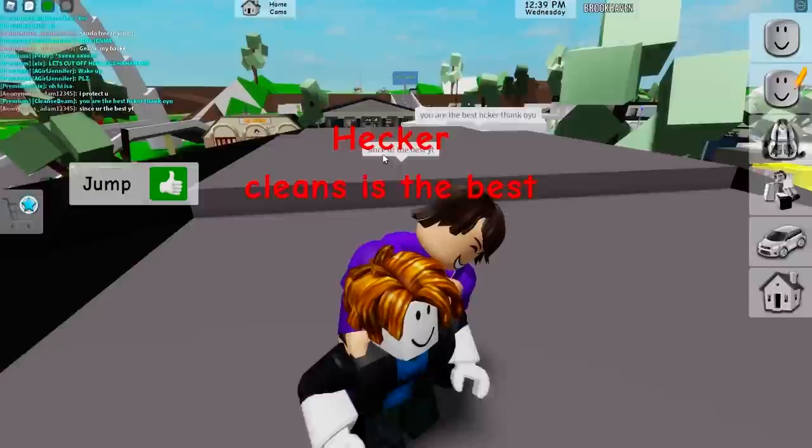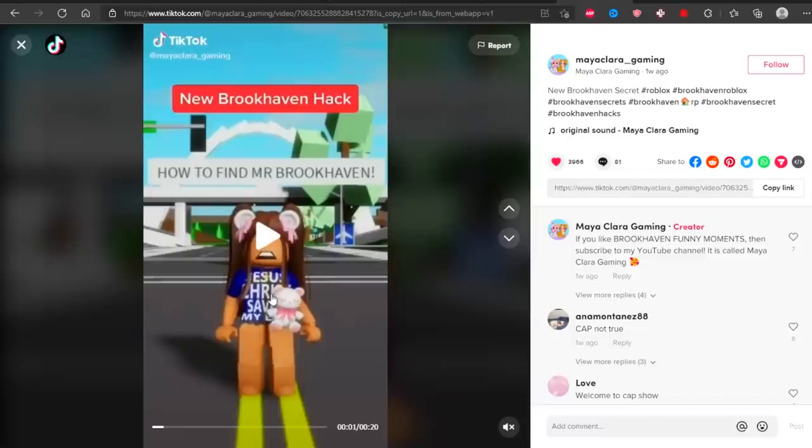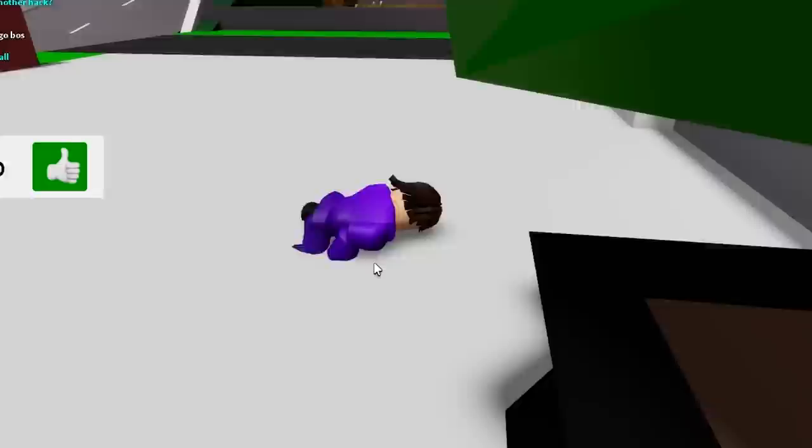Jenna's like 'Can you show me another hack?' You know what, I'm gonna show her another Brookhaven secret. It says 'New Brookhaven hack — how to find Mr. Brookhaven, the owner of Brookhaven.' Go to the movie theater. I'm gonna get off the hacker's back — take me to the mall. Oh my god, wait — did hacker just glitch? What just happened?